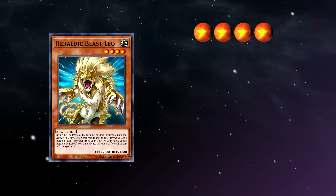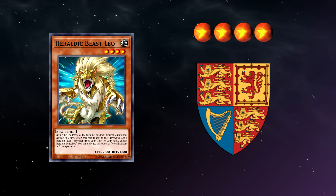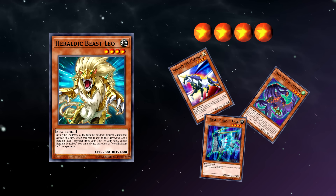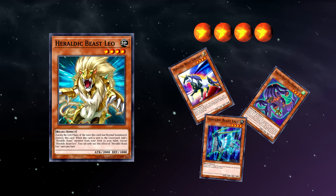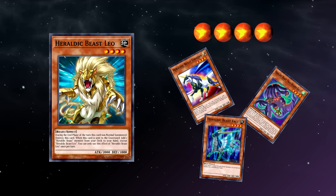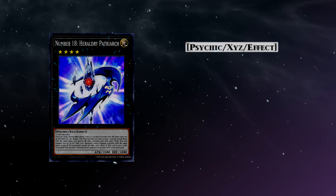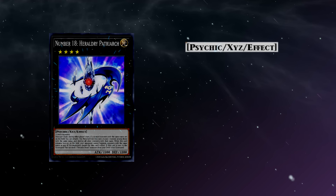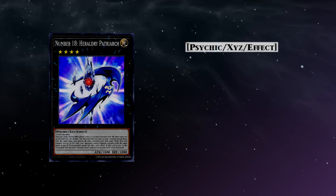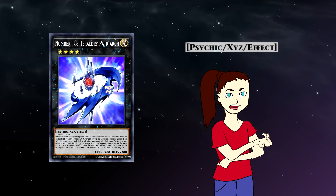The main deck monsters are all level 4 and spread across various types and attributes that are each references to different icons and symbols found in heraldries — the crests from old European dynasties that would represent a certain family. As an Xyz era deck, their focus is on enhancing that particular summoning method, with the main deck monsters strengthening or enhancing the Xyz, and the spells and traps actually deploying your material. The Xyz monsters are all Psychic, for reasons I can't definitively pin down, but I like to think is indicative of how things like duty to your family and its history worm their way into your mind and sit there like some kind of psychic splinter, affecting you in ways you may not even be aware of — especially given the abstract nature of many of these extra deck monsters.